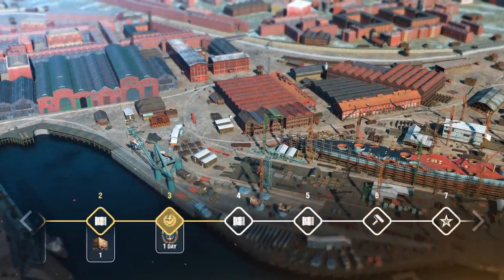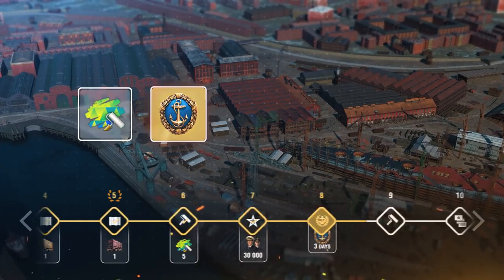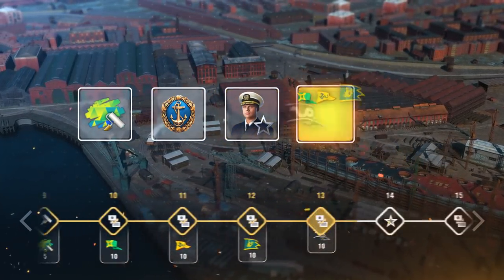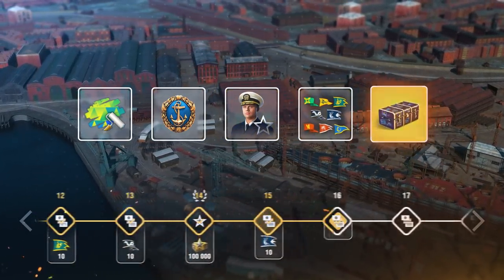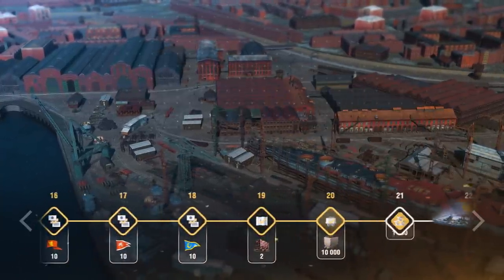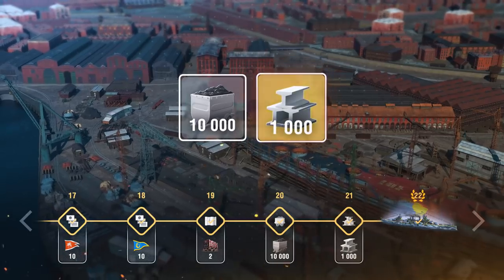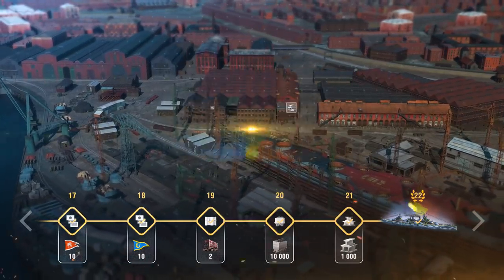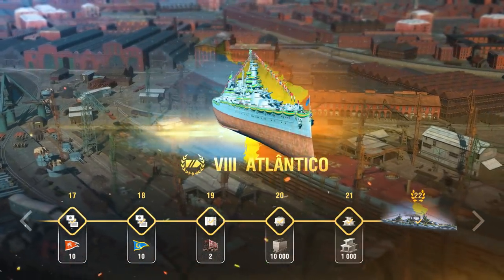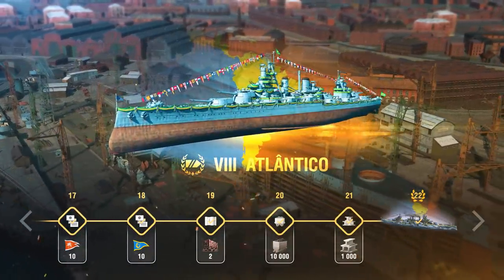You'll receive rewards after finishing each phase: Brazilian camouflages, days of Premium Account, Elite Commander XP, and various special signals and containers. After closing the 20th and 21st phases, you'll receive 10,000 Coal and 1,000 Steel respectively. Your final reward will be Tier VIII Battleship Atlantico in the War Paint Camouflage, a 10-Skill Point Commander, and a Commemorative Flag.